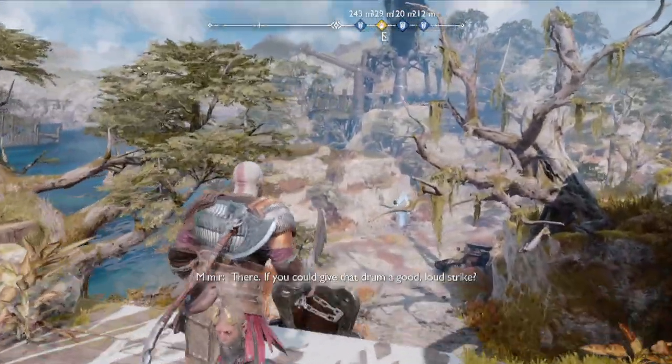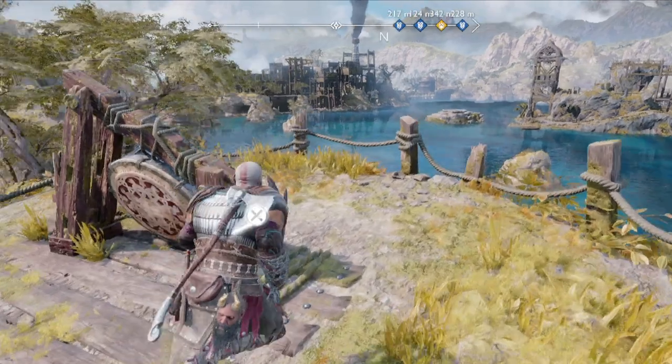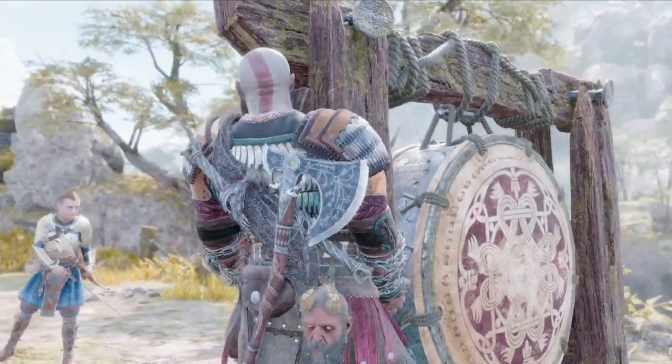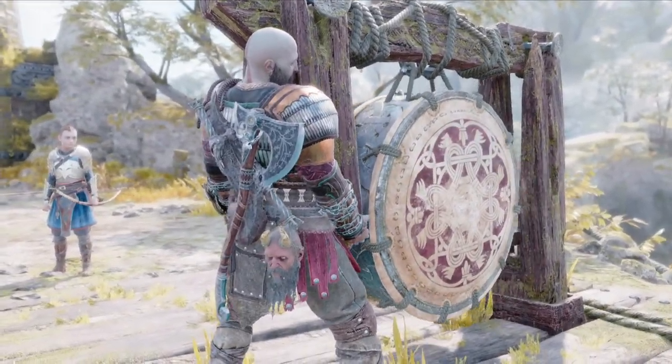Then we're going to go into here. We're going to kick this down — this is the shortcut so you can get up here faster. Then we're going to go up here and interact with this. This will lift up the gong, and then you have to press square to make Atreus shoot an arrow at it to make it ring.